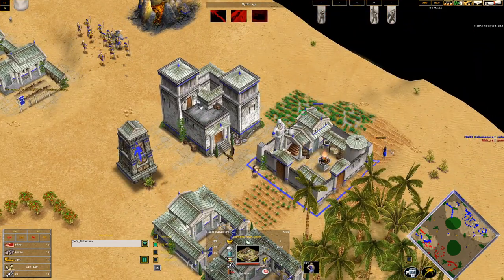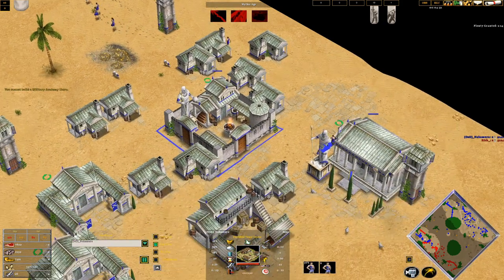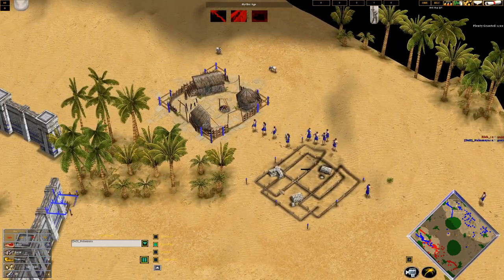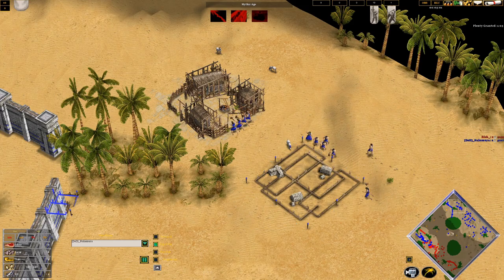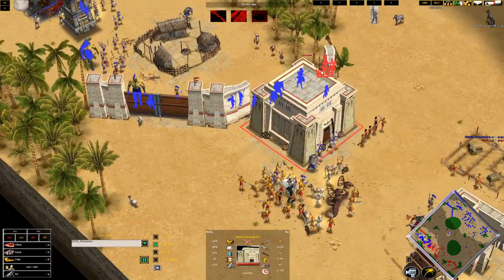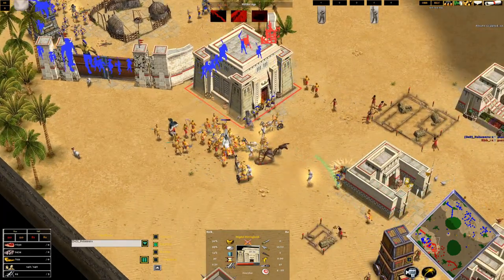From here, at this town center, we're going to set up some farming and favor gathering. Once we have about six villagers on the temple, we can swap to gold. I'm going to put down another fortress because we still have to be worried about Locust Swarm. This Minotaur stronghold is actually a pretty easy target.